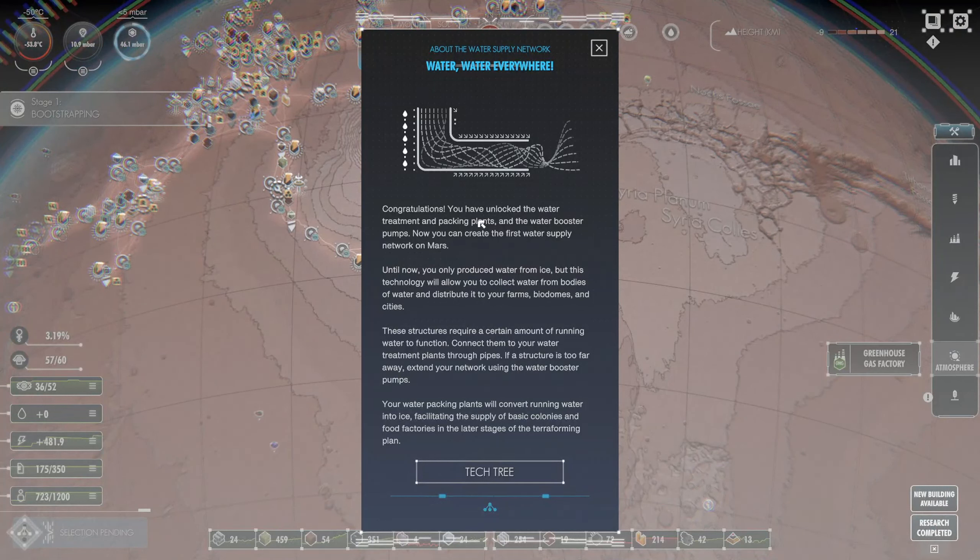Water, water everywhere! Congratulations, you've unlocked the water treatment and packing plants and the water booster pumps. Now you can create the first water supply network on Mars. Until now you only produce water from ice, but this technology will allow you to collect water from bodies of water and distribute it to your farms, biodomes, and cities. These structures require a certain amount of running water - connect them to your water treatment plants through pipes. Your water packing plants will convert running water into ice, facilitating the supply of basic colonies and food factories in the later stages of terraforming.